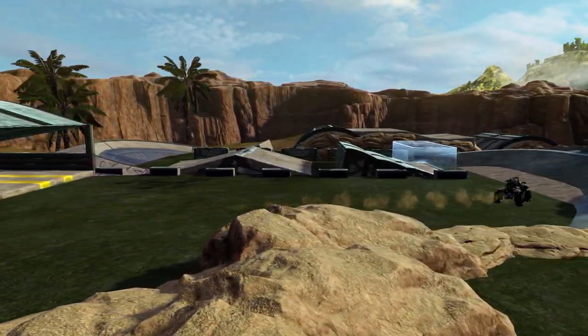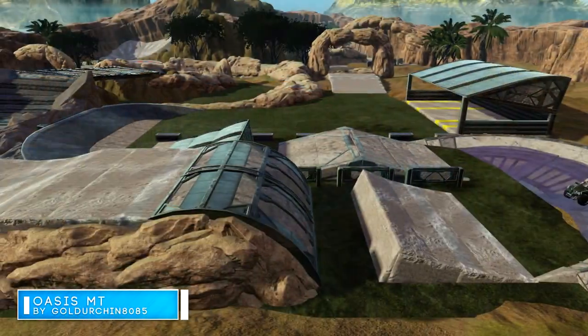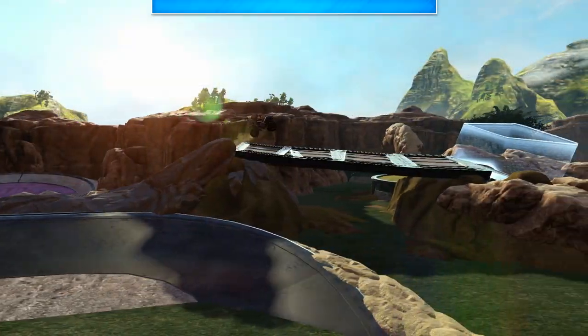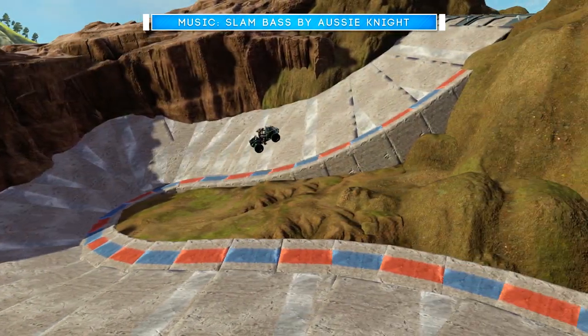What's up everyone, Duquesne 23 here, and today I'm bringing you the map Oasis MT by Gold Urchin 8085. MT stands for mixed terrain and it definitely provides that. This map has a ton of jumps like a typical motocross style track would have. They aren't necessarily huge jumps.